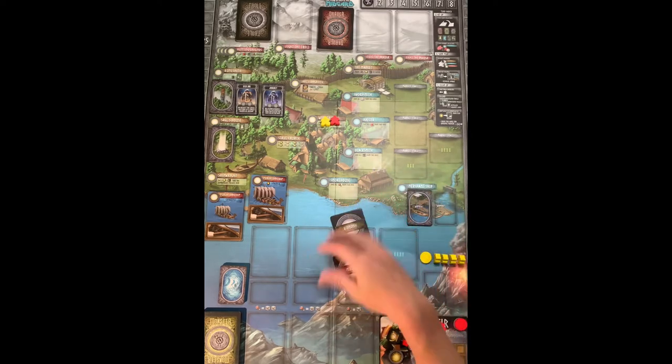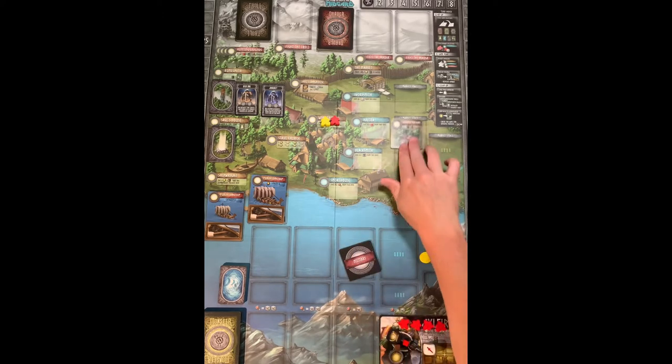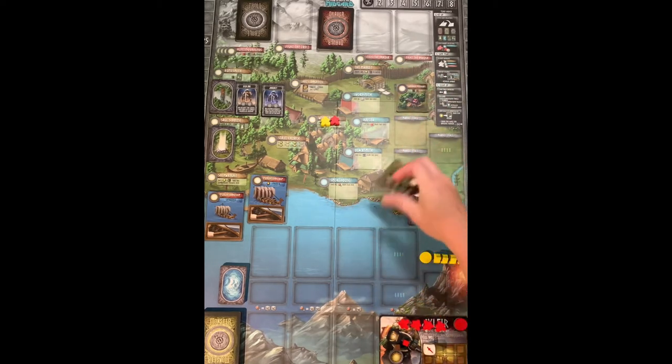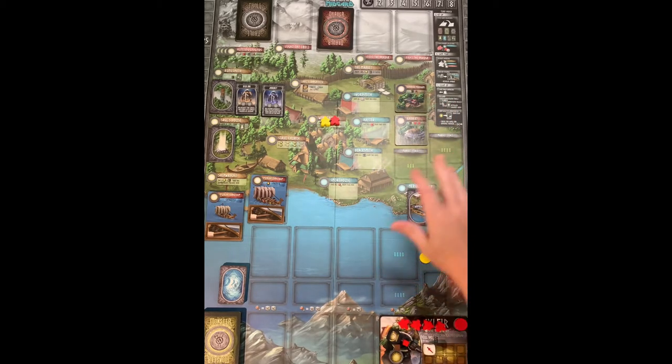Those four market locations change throughout the game based on shuffling and choosing however many cards you need. In a two-player game it's one of each type; in a four-player game it's two of each. Shuffle those up and throw the unused ones back in the box. Each human player also starts with one food, one wood, one glory, one coin, one swordsman die (the white die), and one destiny card.